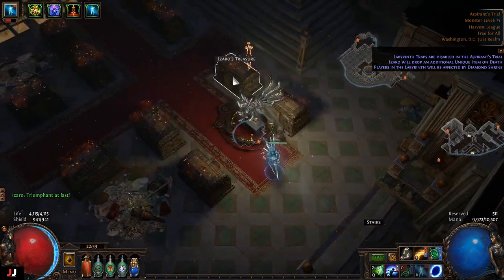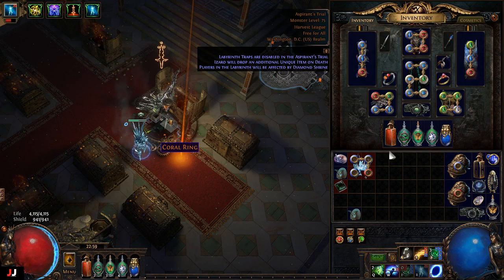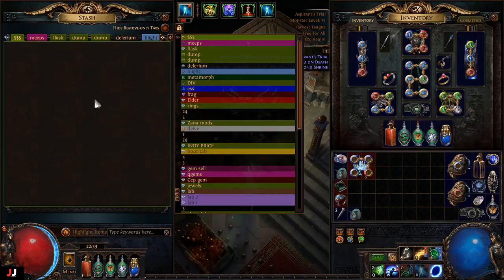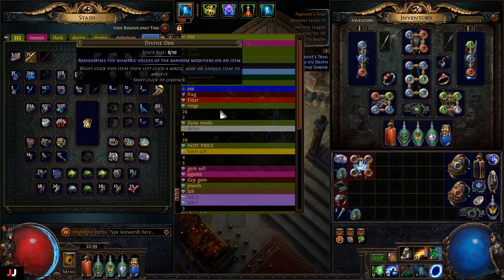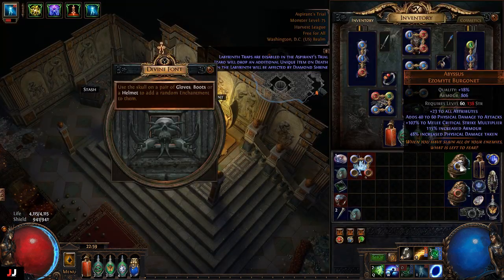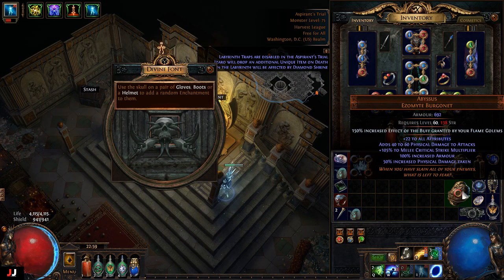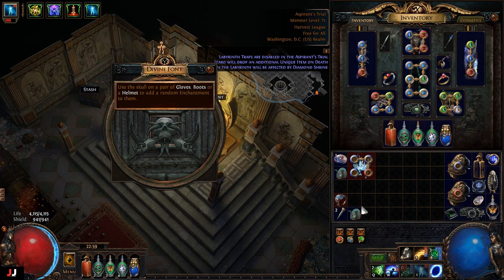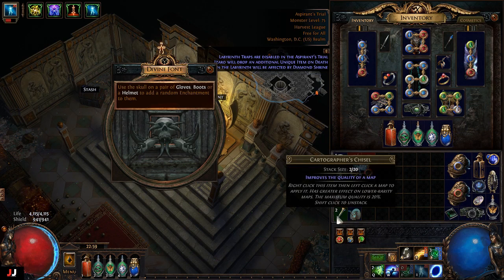Alrighty, next lab here we go, two keys. We got a jewel and two chisels — awesome. The jewel is close; if you augment a life mod on there that's pretty good attack speed. For the enchant, Flame Golem buff pack — that could sell but not for too much, maybe half a chaos. So possible jewel sale if I decide to map more this league, and one chaos there.